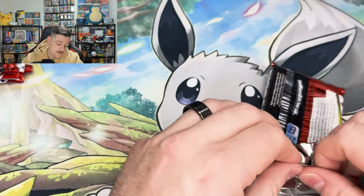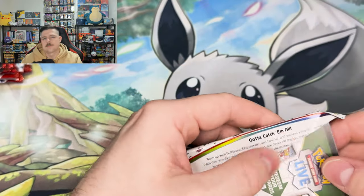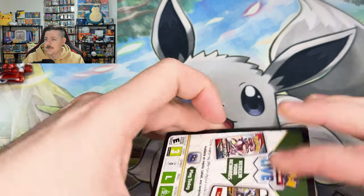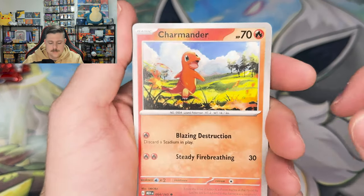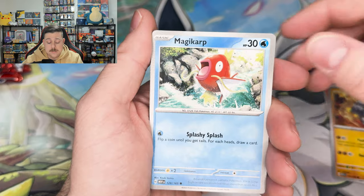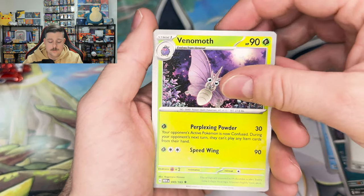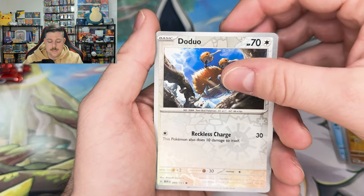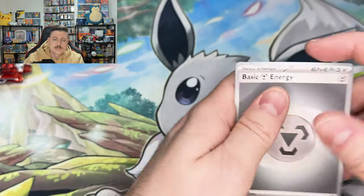Still need a Charizard, still need both Ericas. Stay tuned for the shorts to see what we've pulled — not going to ruin that — but we still need the Venusaur as well. So we still need a decent amount of cards. Master set has come along pretty well. We're only missing one or two non-hollow cards, then a handful of the reverses, and then obviously chasing after the art rares and up.